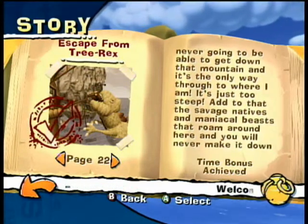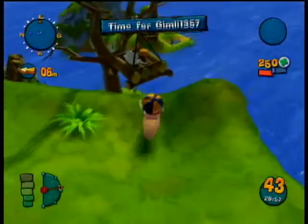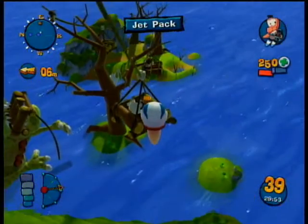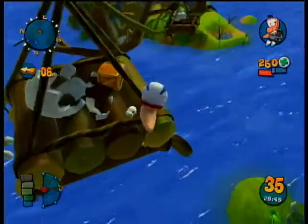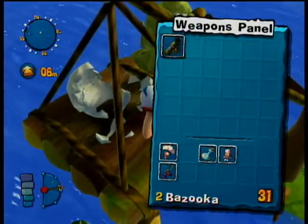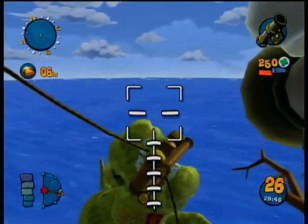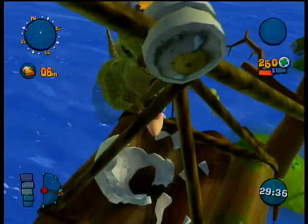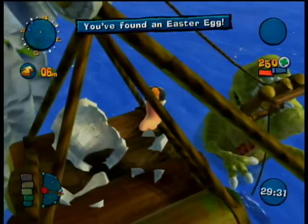So this is the fifth one — Escape from Tree Rex, the 20th mission. This is the last Easter egg in the game. What you have to do — I like using the jetpack because it's quicker. For this part I did use the parachute just to get the time trial done, but it's quicker to use a jetpack. Then just pull out your bazooka, aim at the T-Rex, and aim right for his mouth. Gotta hit him square in the mouth, and kaboom — you found an Easter egg to feed the T-Rex.